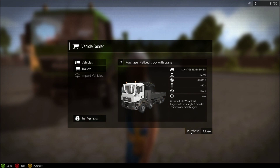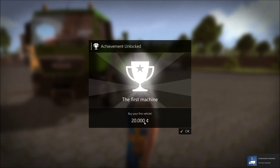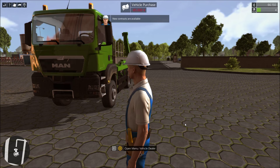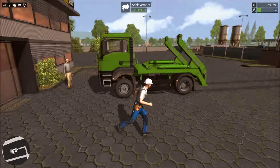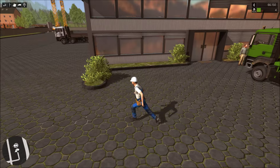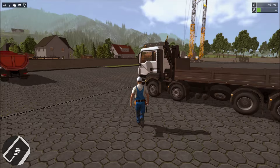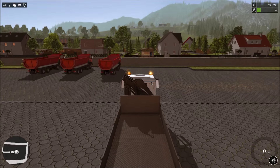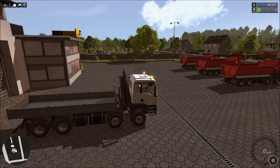Yeah, sure, why not? 'Do you really want to?' Yes, I do. Thank you. Oh, look - I got $20,000 for buying one. You get money from those achievements too, so now you all know that. Alright, so where's my truck at? There it is over there. Awesome. Alright, cool - so we have ourselves a little... that's cool.